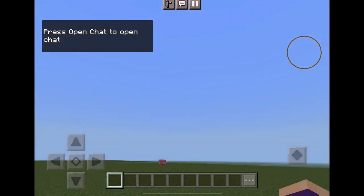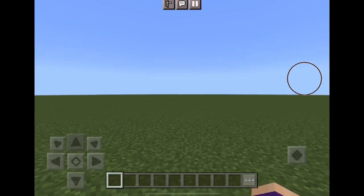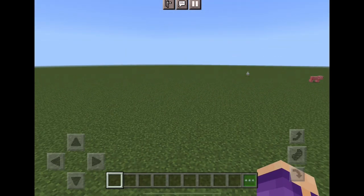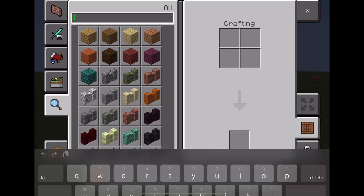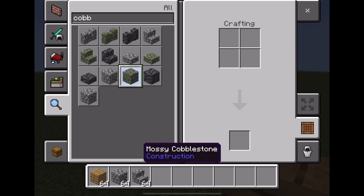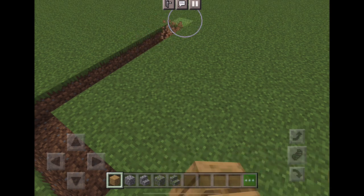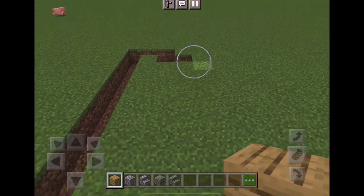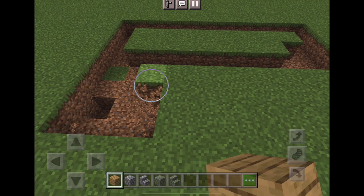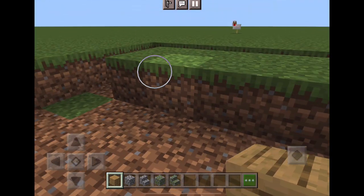So today we are going to be making a quick and easy starter home. And this starter home isn't going to be like a dirt hut because you want it to be aesthetically pleasing. So what we're going to be needing is to make a plot. But first let's grab some oak planks, some cobblestone and some cobblestone stairs, mossy cobblestone and mossy cobblestone stairs. You can make it as big or as small as you want to — it depends on your house.